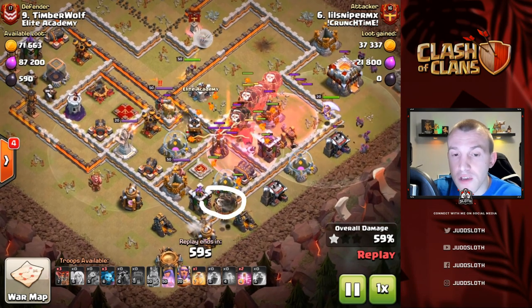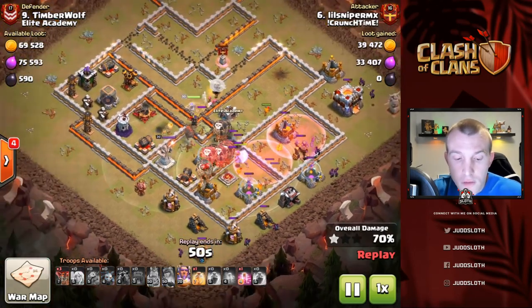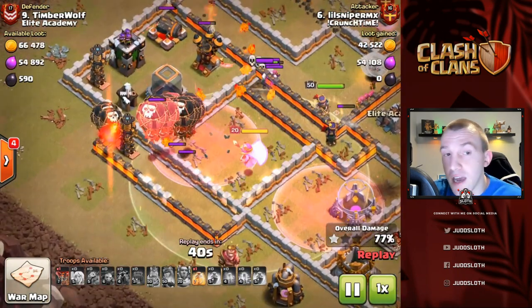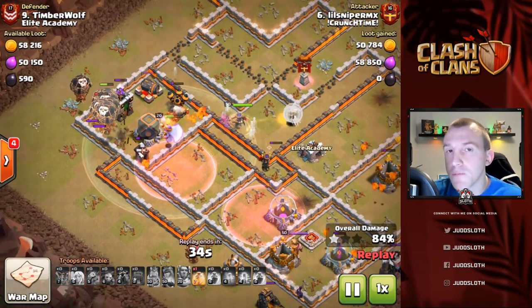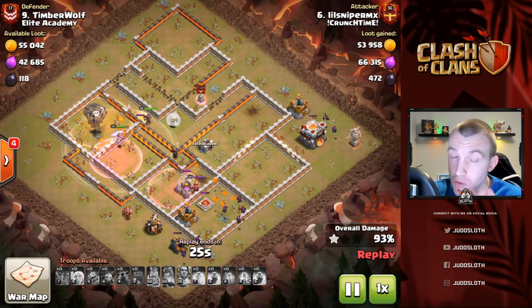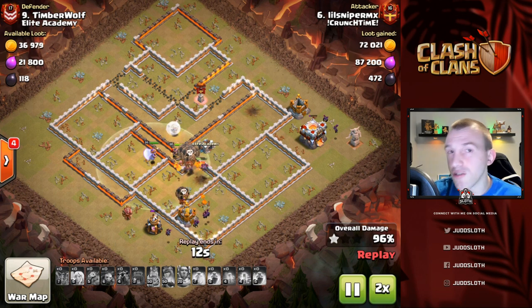Again, very surgical at the start — you can see balloons coming in from each and every angle trying to target each defense individually, but then as we move through they will start to clump together. That is natural and actually what you're aiming for. However, you can continually reinforce with other balloons to snipe off defenses on the side or distract splash damage, because as your balloons merge together they're going to be susceptible to splash damage — and that's where those back-end Wizard Towers you have to be careful of. You can see the Heal spell on this one, and clean-up troops all around the base.